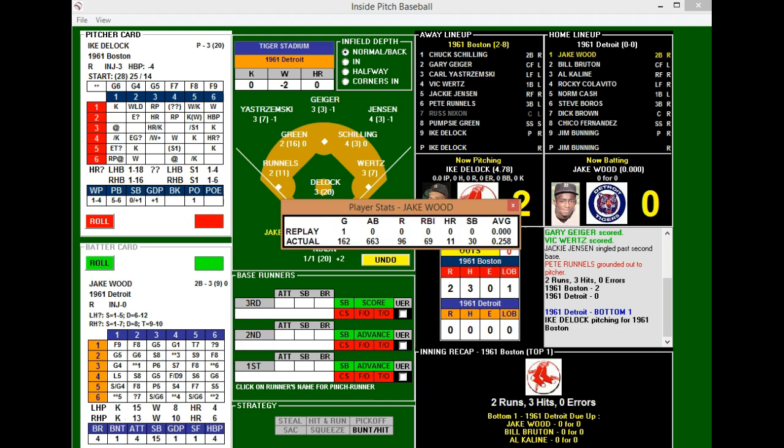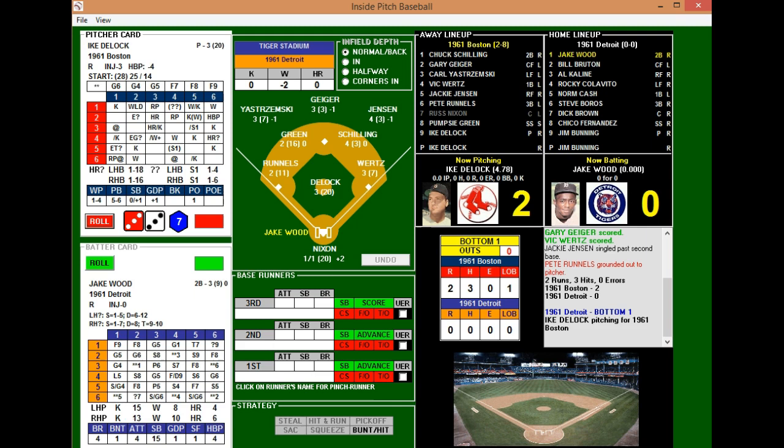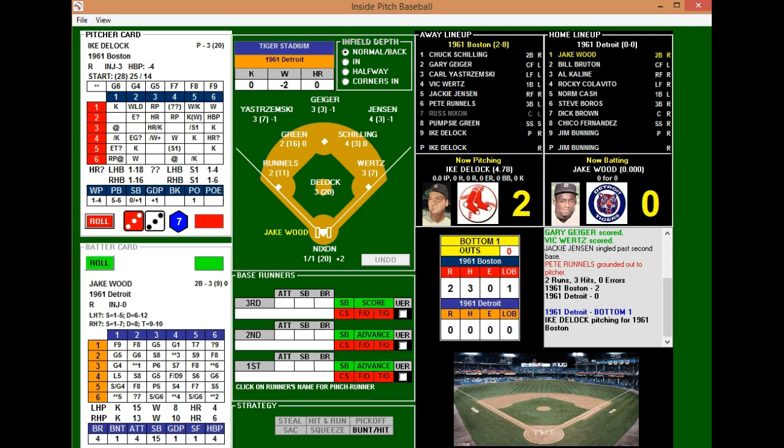Jake Wood is a .258 hitter with 11 homers and 69 RBIs — a threat to steal if he gets on. Just a note: we're only playing the Red Sox games in this replay, not all other teams' games, since there's no AI in the game. That's why I'm going over actual stats instead of season stats, as many players don't have stats yet. DeLock looks in for the sign and gets Wood to strike out to lead off the game.